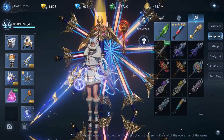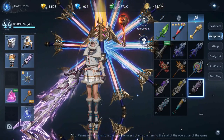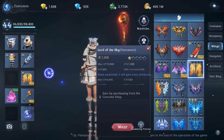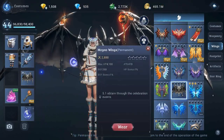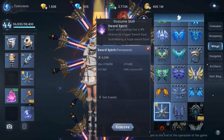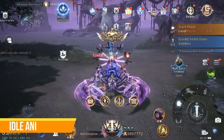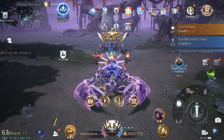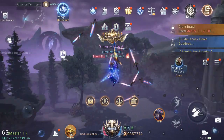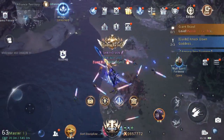There are new weapon costumes that were added. Apart from this wing having a unique costume skill, it has a unique idle, flying, and speed boost animation. This is what the flying animation looks like, this is the idle animation, and this is the speed boost animation. Pretty cool, right? This is the best wing interaction I have seen so far.